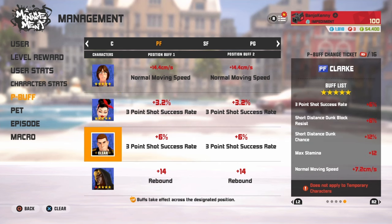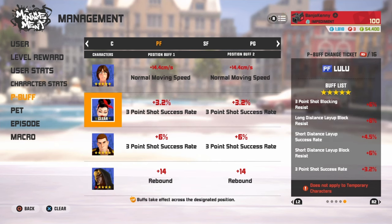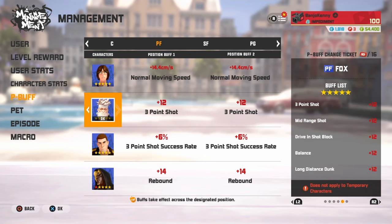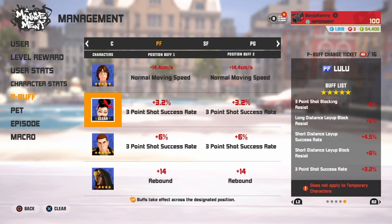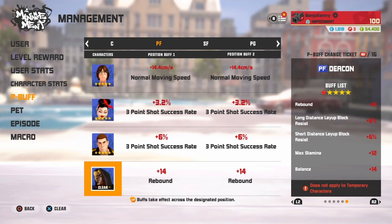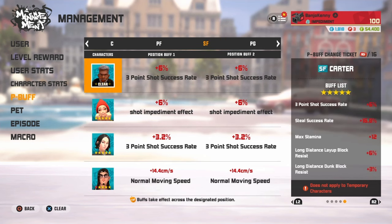On my power fours I'm rocking double movement speed. From the max I'm rocking that Lulu three-point shot with the Clark three-point shot to stack it up. I could switch this up for more rebound or three-point shot attribute, but I think it goes well with the Clark double three-point shot success rate. And then I'm rocking that Deacon rebound.